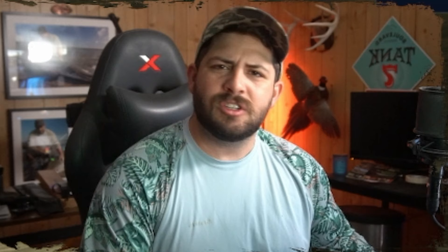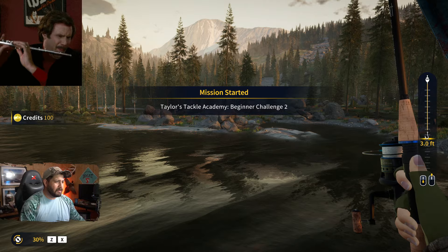We've learned about gear strength, hook sizes, and how to catch small or large fish — not the specifics, but we'll get to that later. That is going to bring us to level four — Ron Burgundy style. Love it, top notch.